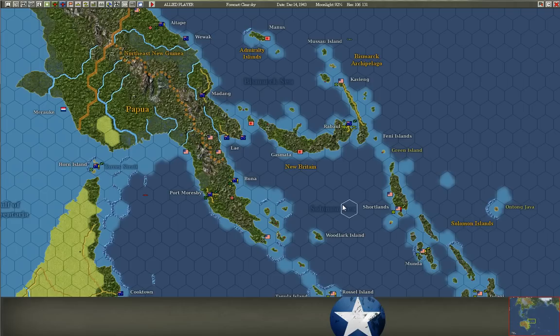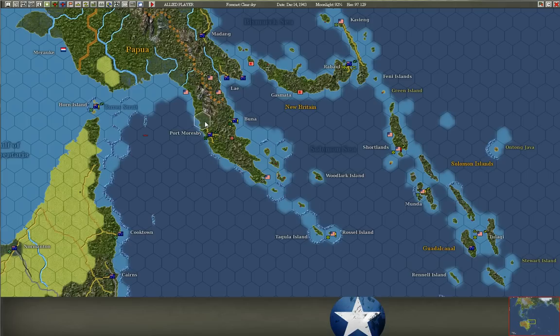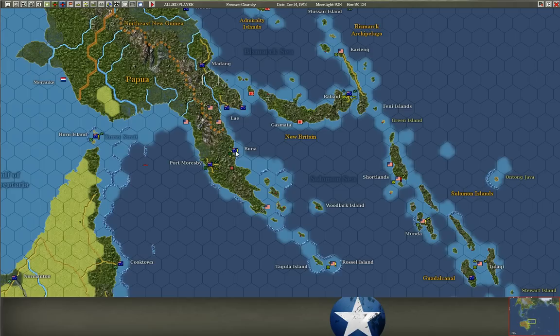Let's use Port Moresby as an example — that's one of the first places when you're playing as the Allies that you might want to build up. It actually became a target of the Japanese historically right before the Battle of the Coral Sea. When you hold Port Moresby, early fighters for the Allies can go out about six hexes and cover bombers, covering a radius roughly like that. So all of these bases at the tip of New Guinea — if you hold Port Moresby — you can basically keep them from being safe for the Japanese.